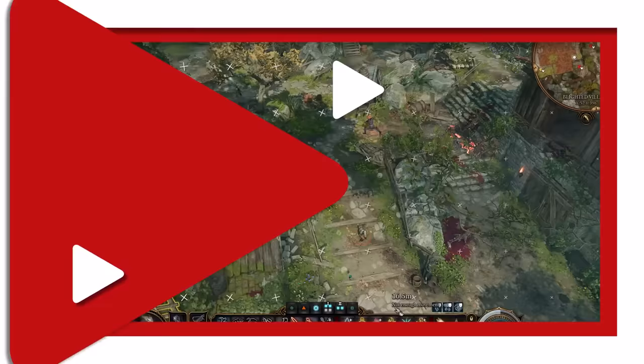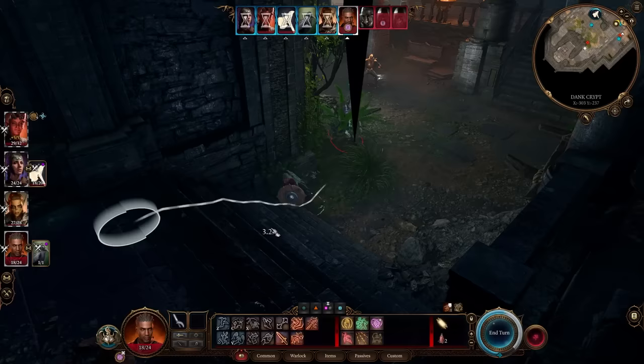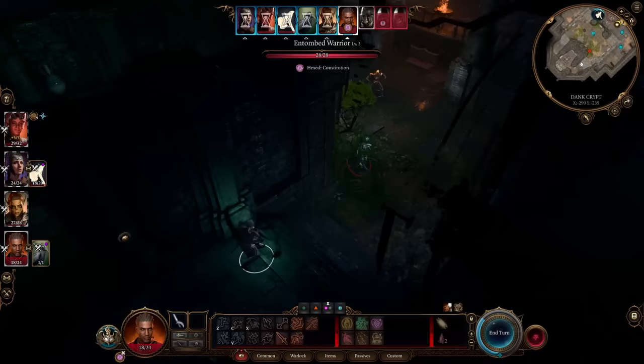Spell slots are an important aspect of the action economy. Have your mages prioritize using cantrips for weaker enemies or battles, and save their spell slots for tougher enemies or larger battles when the odds are against you.